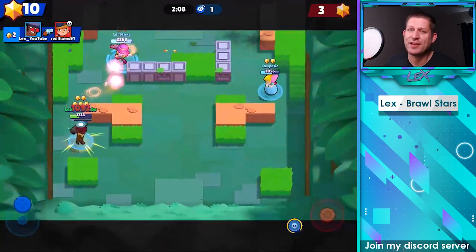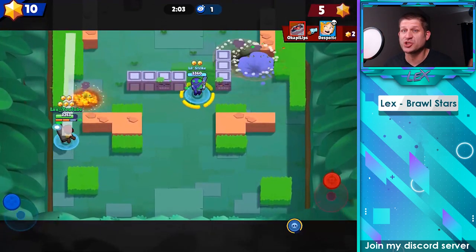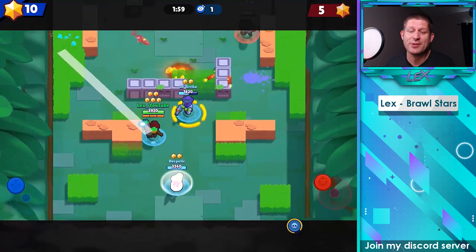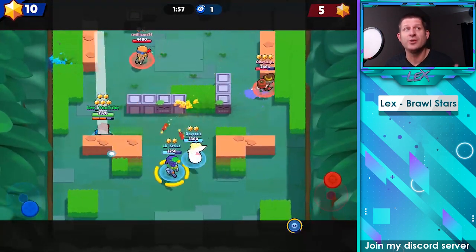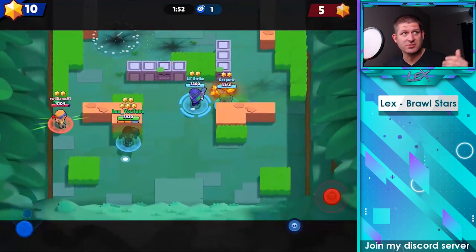Brock is actually one of my favorite brawlers, has been for a long time — well, except for when he was first released. His shots were so slow when he first released that nobody hardly played him, because it was so easy to dodge his shots. It's like, here comes a Brock rocket. I'm going to go make a sandwich real quick — I'll be back — and then you get back and it's still coming.